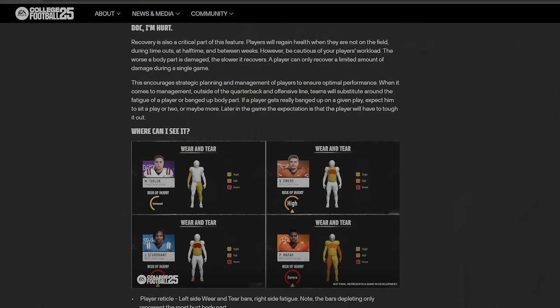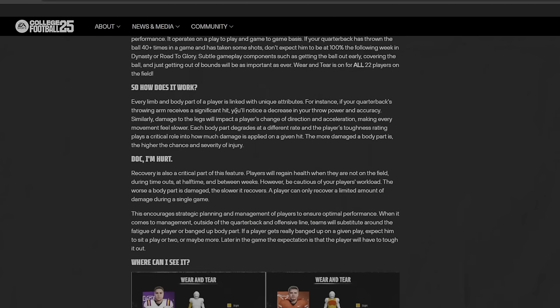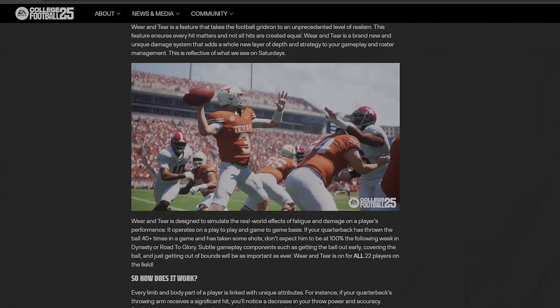So, wear and tear. What is wear and tear and how can we better manage it? The game describes wear and tear as a feature that takes the football gridiron to an unprecedented level of realism. This feature ensures every hit matters and not all hits are created equal. Wear and tear is literally the bumps and bruises that every football player takes throughout a game and throughout a season. Sometimes you take big hits and may need to take a breather — maybe you don't run as fast, don't cut as hard, or quarterbacks maybe don't throw the ball as hard. Wear and tear is simply the wear and tear players get throughout every game, and of course that builds up over a season.